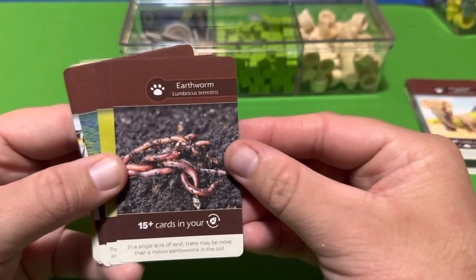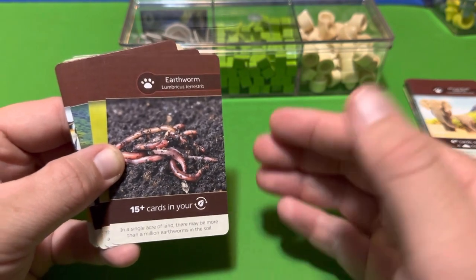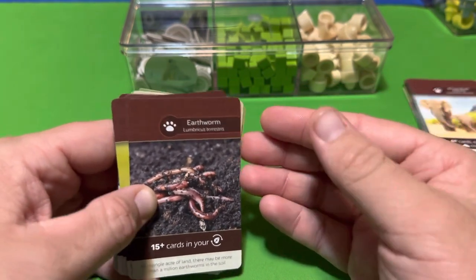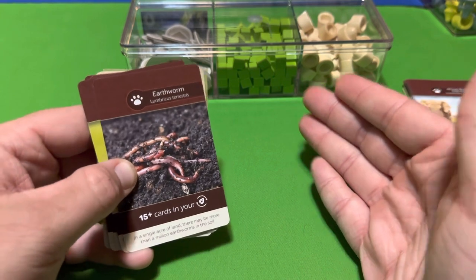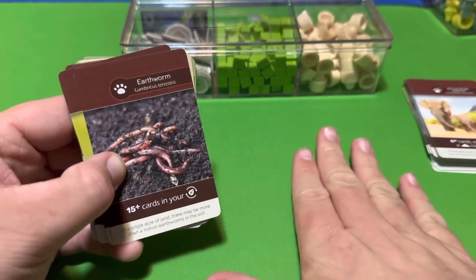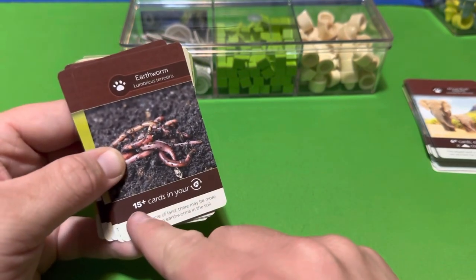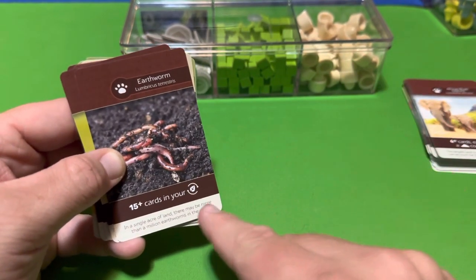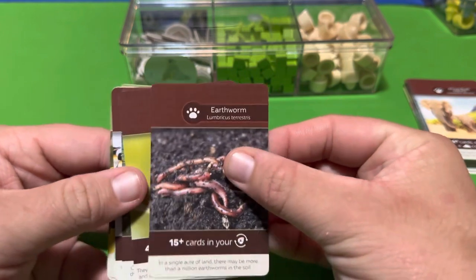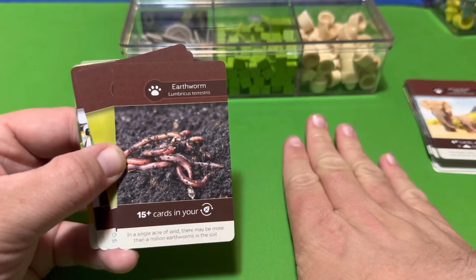The Earthworm requires 15 or more cards in your mulch — your compost pile on your player board. Sometimes instead of discarding cards, you compost them, and they go into a stack on your player board. Each composted card gives you one victory point, but to appease the Earthworm you need at least 15 composted cards. Thematically, earthworms living in your compost makes perfect sense.